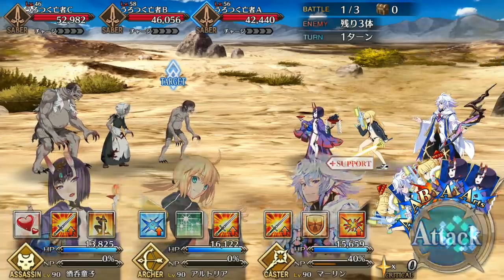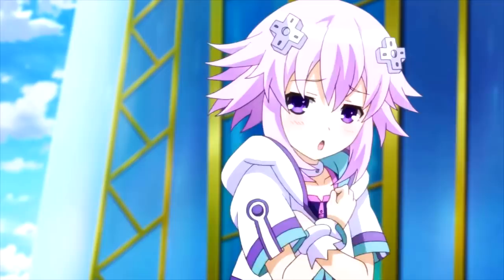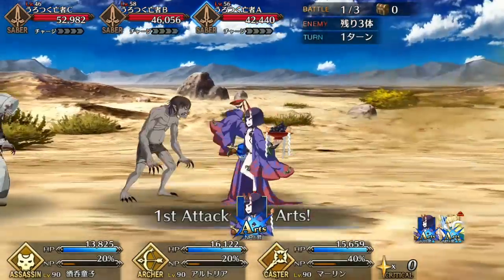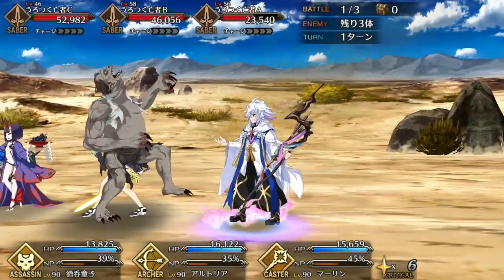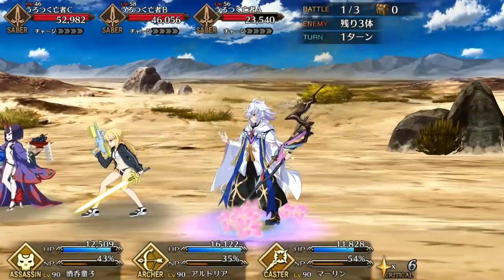The scorching summer continues. Soberoni of D&A Reviews here with a servant spotlight for the number one squirter in all of Caldea — Arturia Archer. We'll be examining her stats and skills, as well as going over pointers on how to utilize her effectively, and an overall grade comparing her to how she stacks up to the other 5-star servants. I also have an in-depth guide for part 2 of the summer event up on the channel right now, so do check that out right after this.